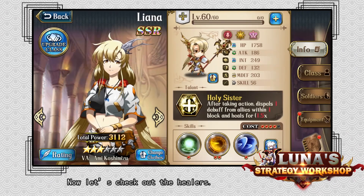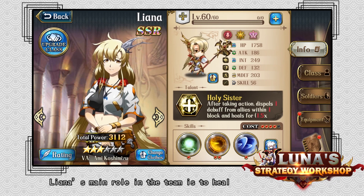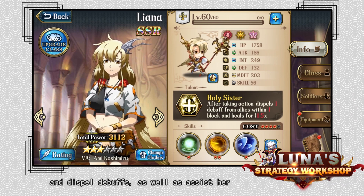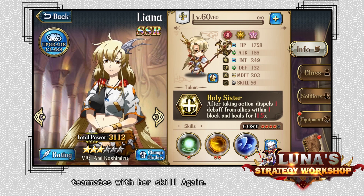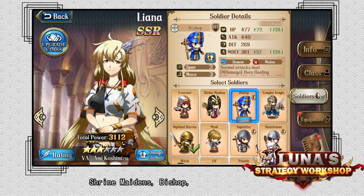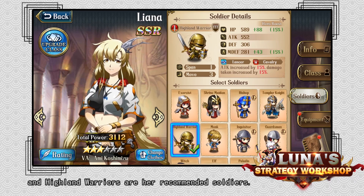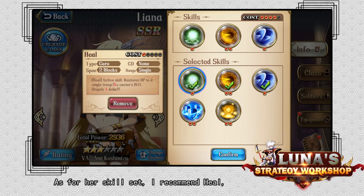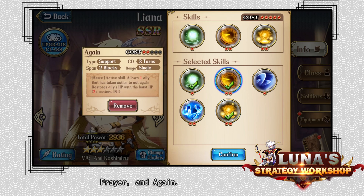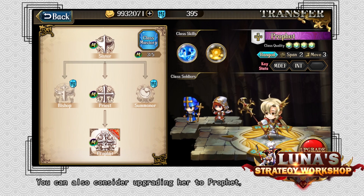Now let's check out the healers. Lyanna's main role in the team is to heal and dispel debuffs, as well as to assist her teammates with her skill Again. Shrine Maidens, Bishop, and Highland Warriors are her recommended soldiers. As for her skill set, I recommend Heal, Prayer, and Again. You can also consider upgrading her to Profit.